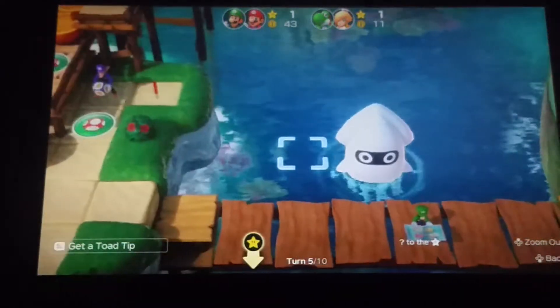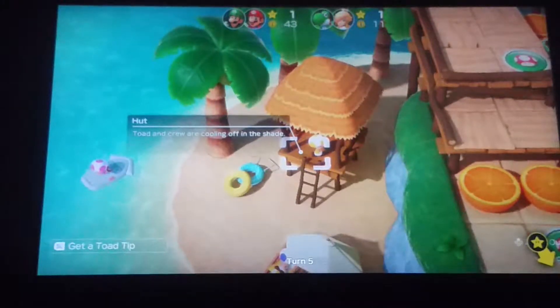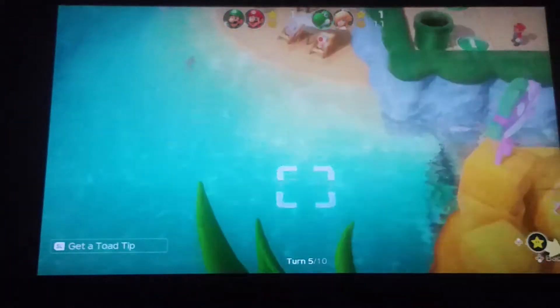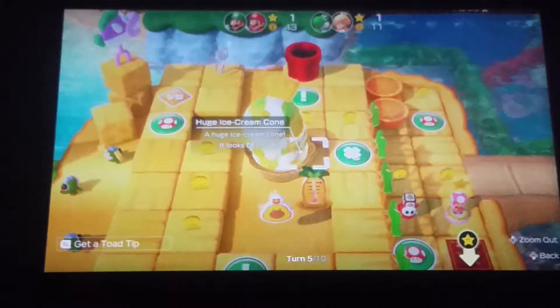'Mega Blooper — a mega-sized Blooper that seems to think this is its territory.' 'Hut — Toad and crew are cooling off in the shade.' 'Toads — Toads on vacay, doesn't he look comfy?' And then there's the two Spikes you've already seen. I do believe that's it for Watermelon Walkabout — oh, and also the huge ice cream cone. I only got a picture of that one afterwards.